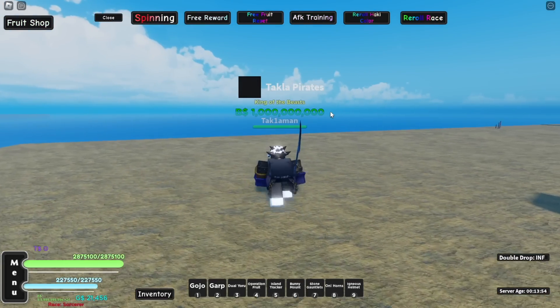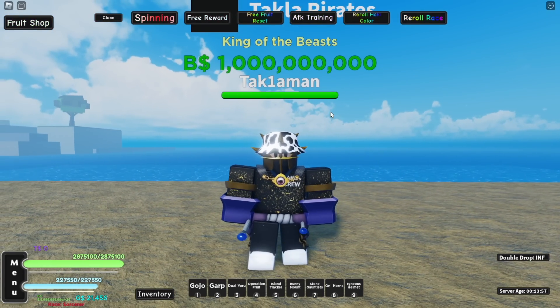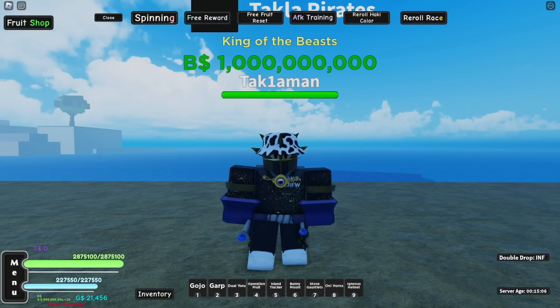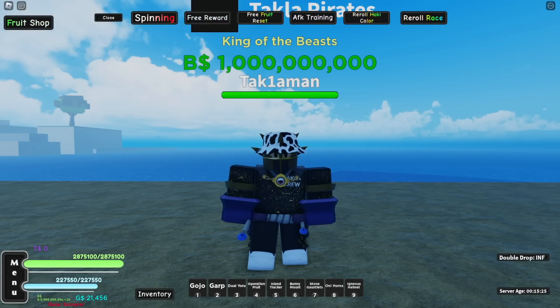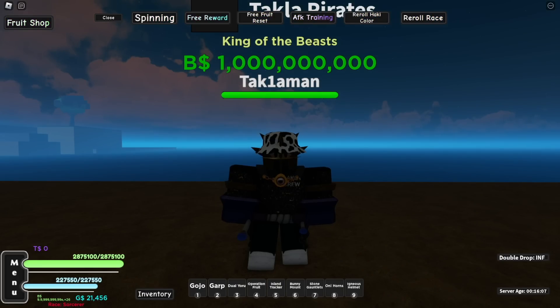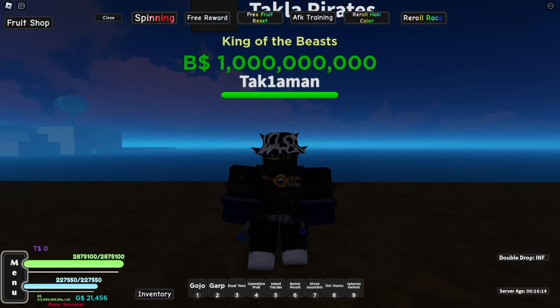Last but not least, let's talk about which one is easier to obtain. For the Awakened Dark fruit, all you need is 22.5k gems plus the Dark fruit itself. For the Operation fruit you need 33.6k gems, you also need a scroll which is a 1% chance drop from loot in First Sea, and on top of that you need the Operation fruit which is rare too. So in terms of easiest to obtain, it's definitely the Awakened Dark fruit.